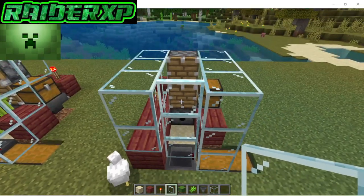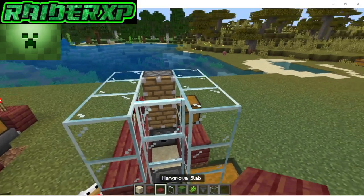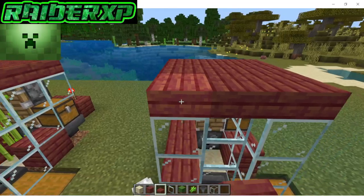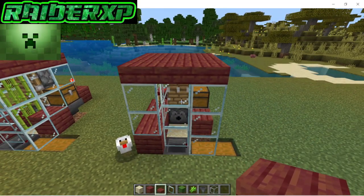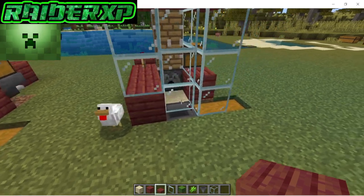Grab your glass panes and place three glass panes on top of that hopper. Then grab your slabs and put a little lid on this thing, because when sugarcane breaks it just flies everywhere — this way we're not gonna lose any of our sugarcane whatsoever.